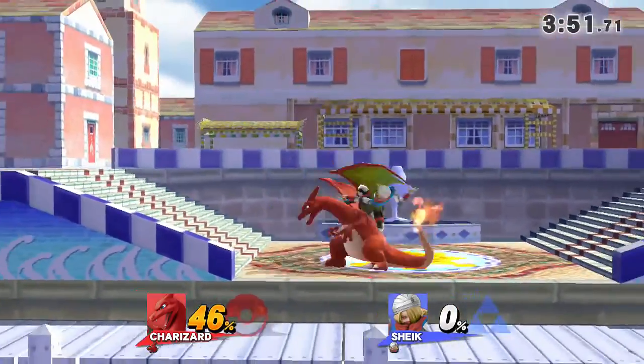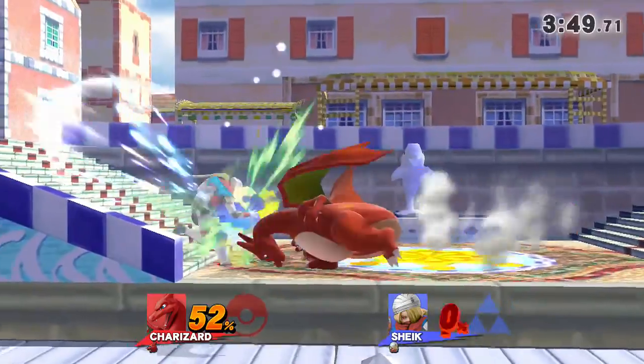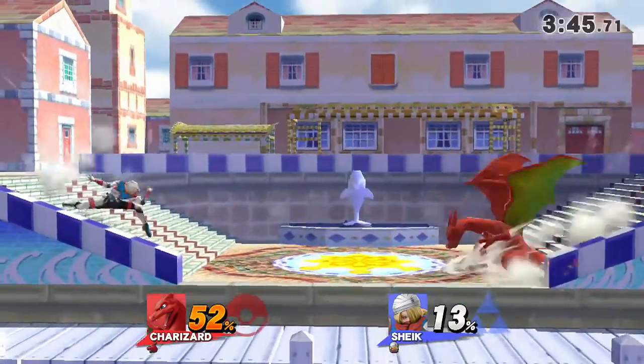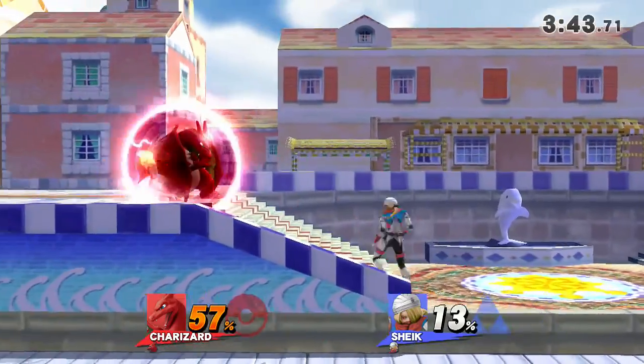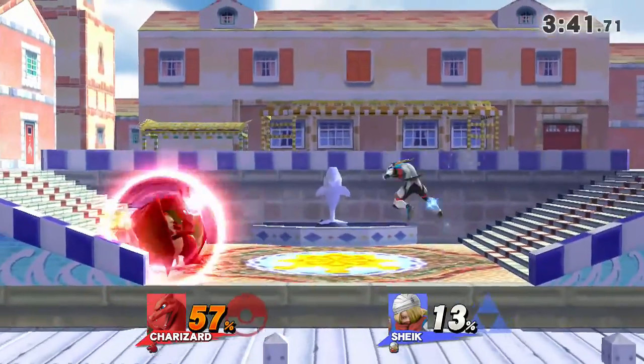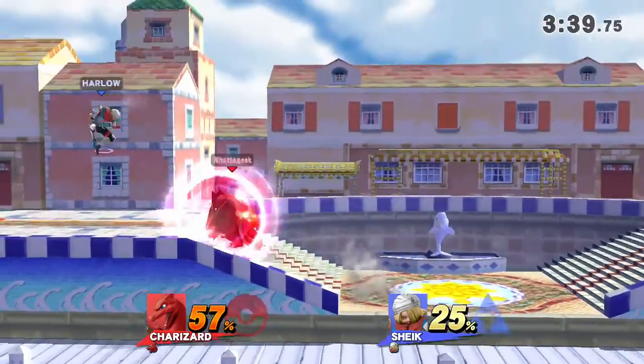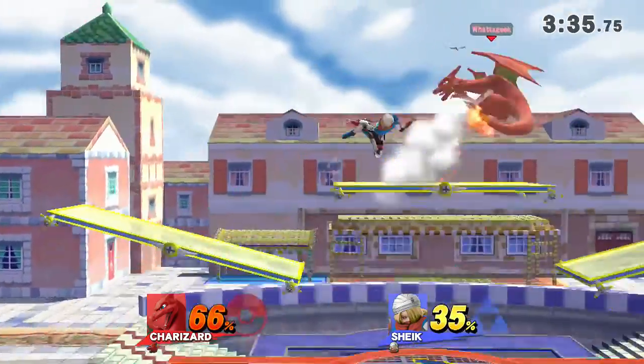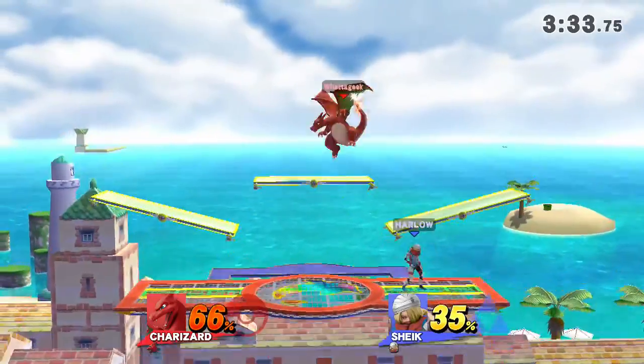I wonder if Charizard, if he has up B hitting — how could that work for him? He's definitely been going all day long and hasn't gotten one yet. But if tables would turn, absolutely — that's definitely a kill move, especially from the jab-jab up B. Good spacing — both characters trying to do some damage.